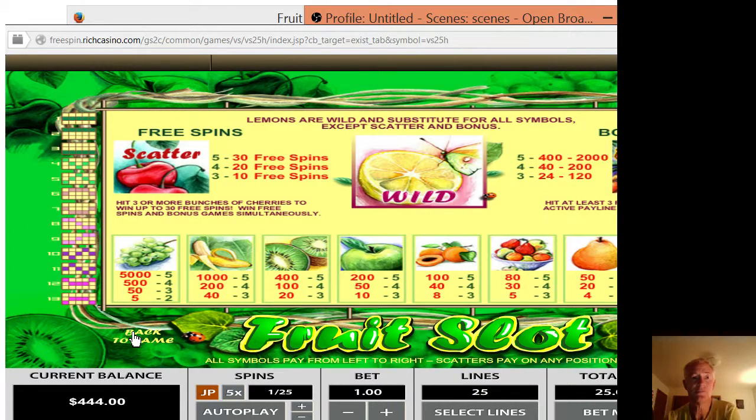Here's the pay table. Free spins on the scatters — yep. You just get bonus dollars. $2,000 maximum. I have three of them, so that's why $120. There you have it.